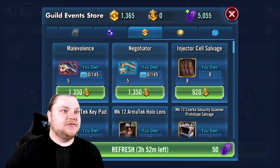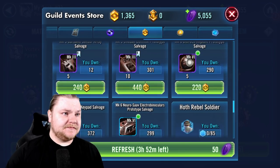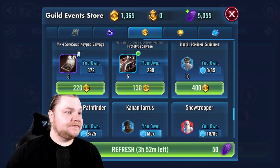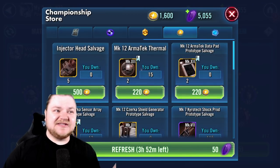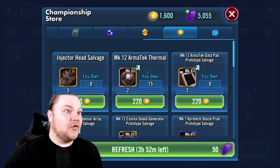Let's go ahead and get a zeta here. Looking around in here, we're looking for Darth Maul - he's going to show up in two places: the fleet store and the guild store. I am not used to looking for him - I've had him at seven stars since like 2016. There's some guild currency in here too. When you join a new guild there's always a waiting period, especially if they're in the middle of a territory war or territory battle.